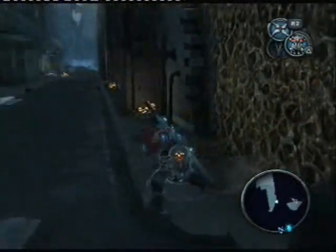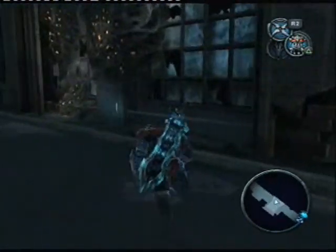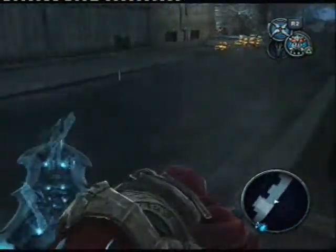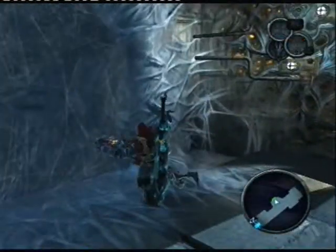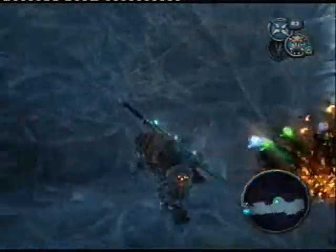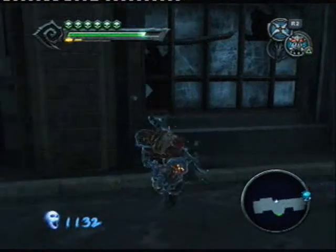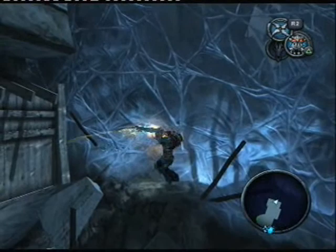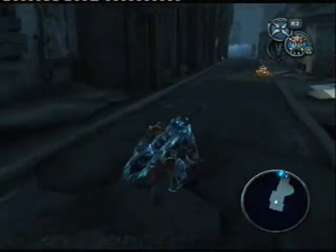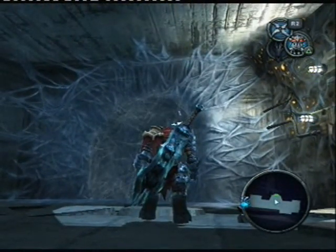Drop down. I have no idea where this wrath chest is — I've missed it. I'll probably go back and find it sometime. I see a spider — squish it, dead. Okay, that's where we have to go. Is there any random place we can smash? We're gonna go through here. Obviously we'll have to come back for the wrath chest.